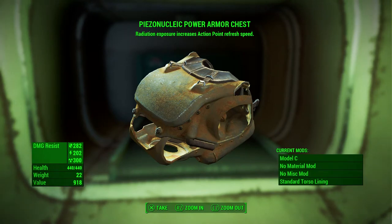This legendary power armor has a unique perk: radiation actually increases your action point refresh speed, which is pretty useful. The damage resistance and rad resistance are pretty average compared to some of the higher level pieces, but you can always mod it to your liking. Having that legendary perk is what makes it stand out from the rest.